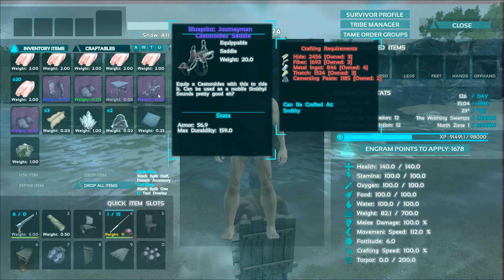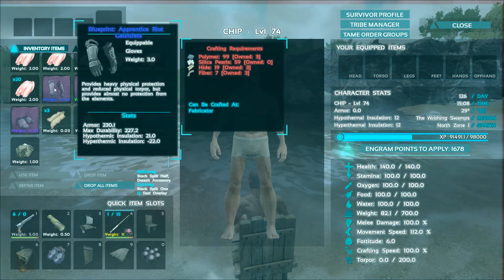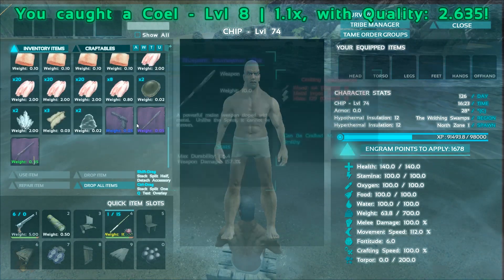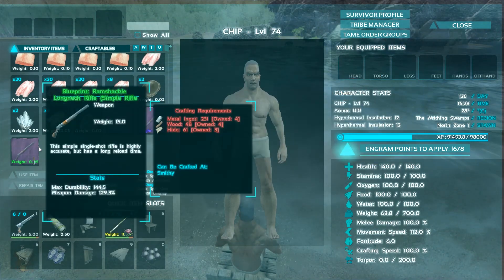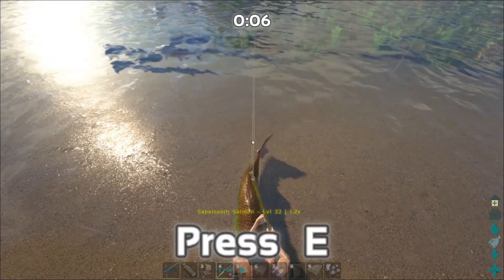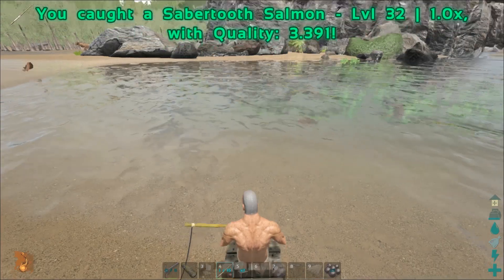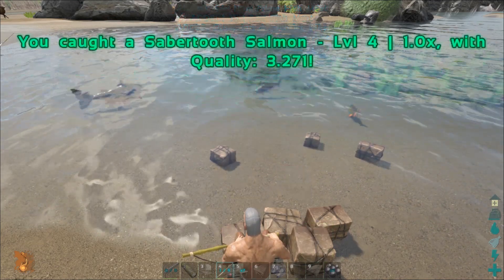I got some saddles: a Journeyman Castoroides Saddle which is a beaver saddle, a Primitive Motorboat Saddle, Ramshackle Riot Boots, Apprentice Riot Gauntlets, and Journeyman Riot Boots. From another cast I got an Apprentice Fabricated Pistol with 155 damage, a Journeyman Pike with 157 damage, a Ramshackle Longneck Rifle with 129 damage. Now we're getting some Mastercraft stuff — a Mastercraft pipe blueprint — and an Apprentice Rocket Launcher.